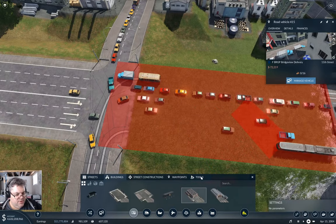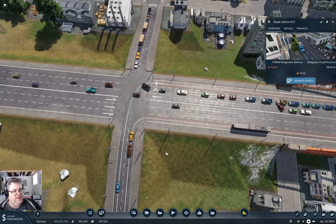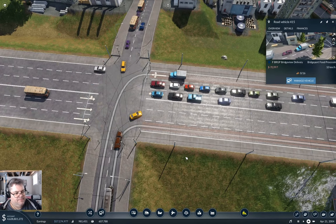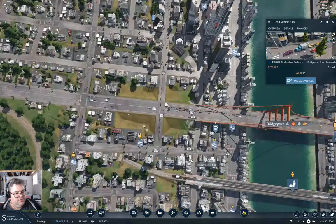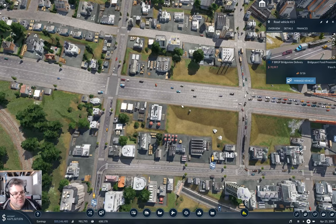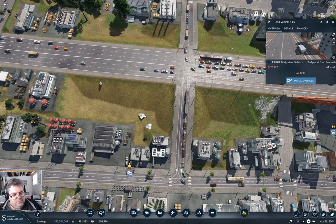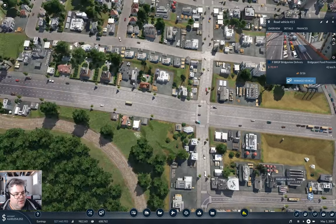You know what? If I go in tools, what if I put a light there? Will that actually improve traffic flow — maybe clear stuff off the bridge once in a while? Well, it's definitely doing something. I'll leave the light there. I think there's enough space between the lights that it might actually work. It is clearing some of the traffic, so I'll leave it.